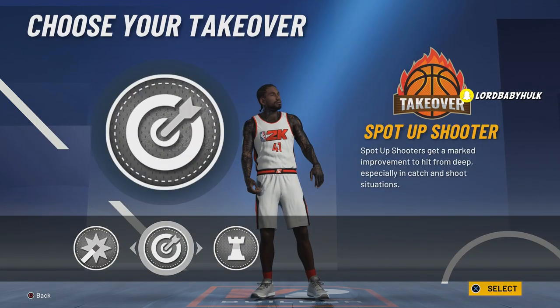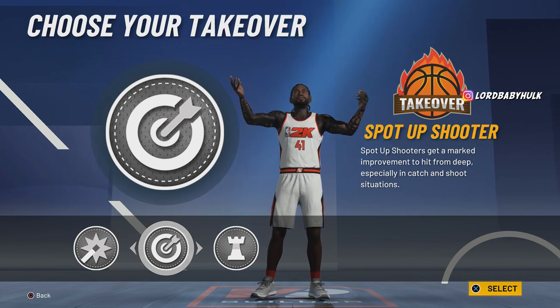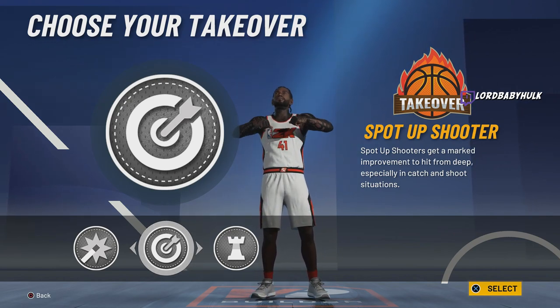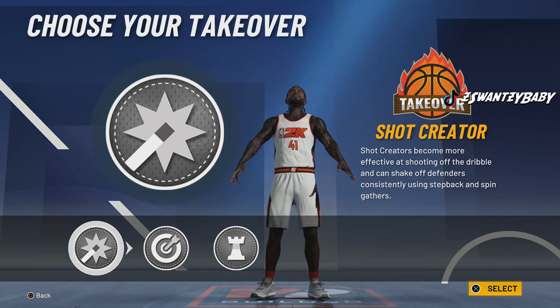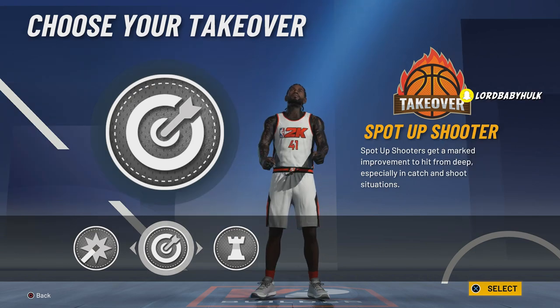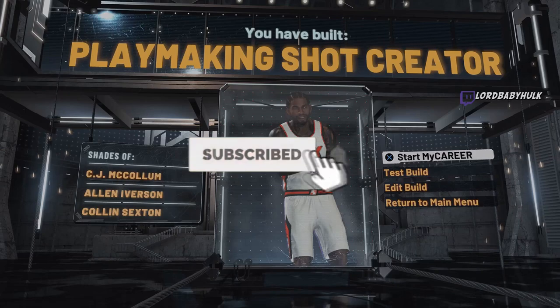Bring his wingspan to the lowest. Sharp is the easiest takeover to use — it's the most broken, shoot from half, you know all the speed glitch. This is more of a 2v2 type of takeover but it's all up to you. We're gonna go with sharp, and voila — you got the Allen Iverson build. Let me know where AI ranks among your favorite players — he's definitely in my top 10.